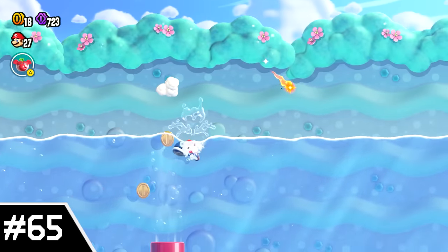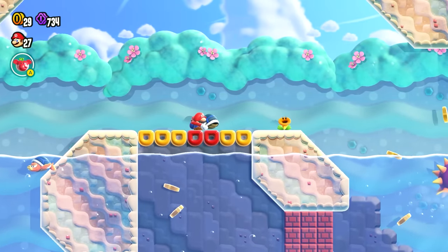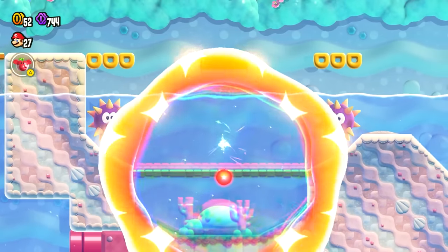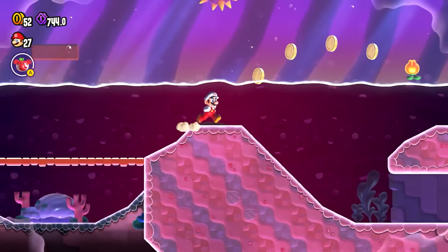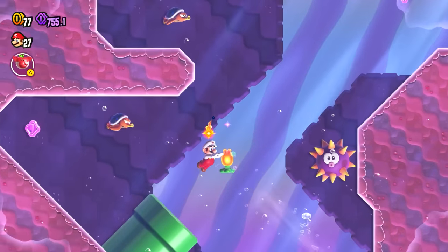Number 65: Robert Cave. This is also an underwater level, but there are a few segments that take place above ground, which is one reason I'm placing it above the last. The main reason I like this more though comes down to the more creative Wonder Flower effect — basically the air and water swap, which is just a lot of fun to play through. Overall, despite how low they may have ranked, Mario Wonder did a great job with its water stages.